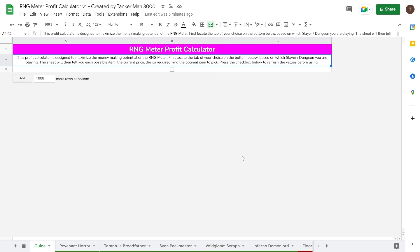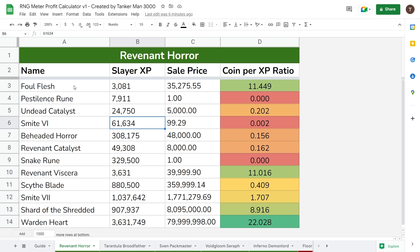For each Slayer, you're going to want to click in. This is every single item you can get in that name category. Then we have the Slayer XP category, which is how much Slayer XP each item takes. Then the sale price, which is how expensive each thing is on the auction house or the bazaar, depending on where it's sold. Then it gives you a coins per XP ratio, which is how many coins you get for the amount of XP it takes to achieve the reward.